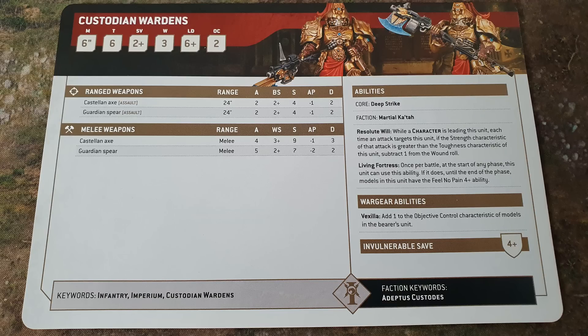Custodian Wardens were not good but now they're good. Just like Custodian Guards they are Toughness 6 with 3 wounds and OC 2. You cannot give them shields to get wounds up to 4, but you can give them Castellan Axes. The Guardian Spear is 5 attacks, strength 7, minus 2, 2 damage. A Castellan Axe is 4 attacks, strength 9, minus 1, 3 damage. Thunder Hammers went down to 2 damage for Space Marines, so Castellan Axes staying at 3 damage is very nice — definitely the way to go for monster or vehicle hunting, even though you hit on threes instead of twos.